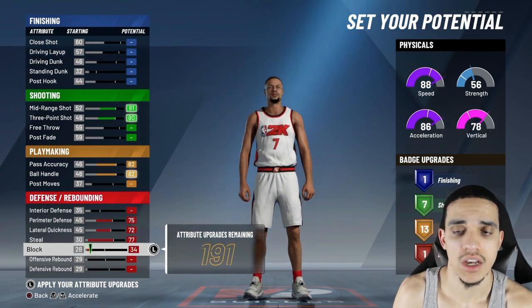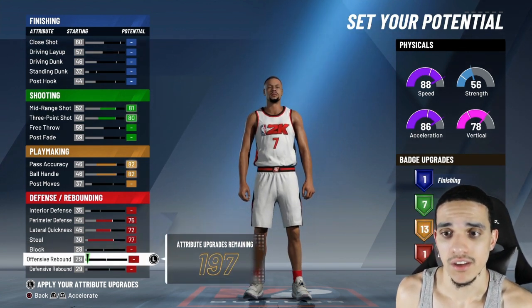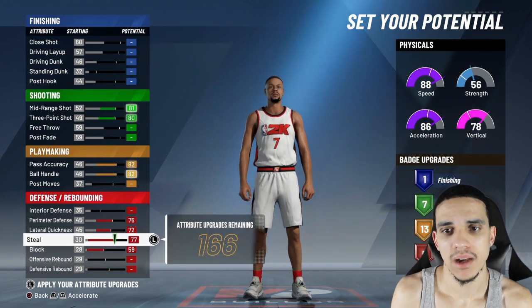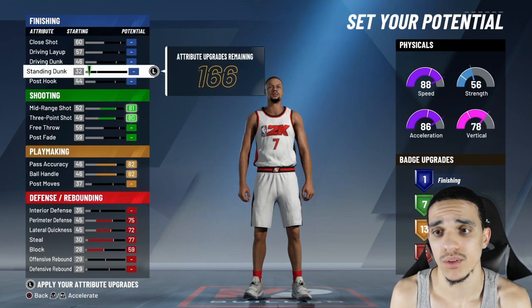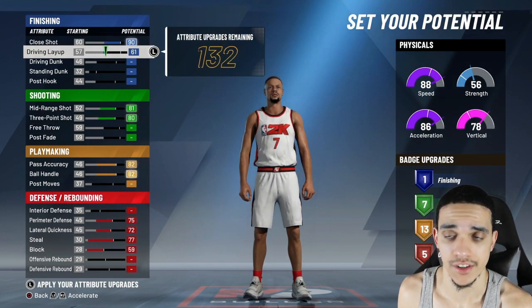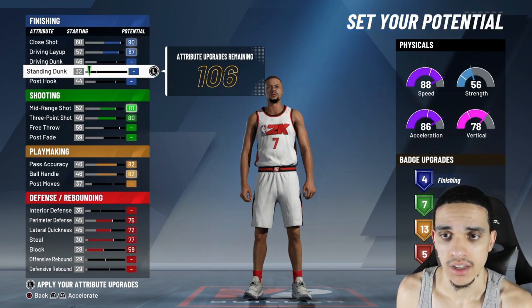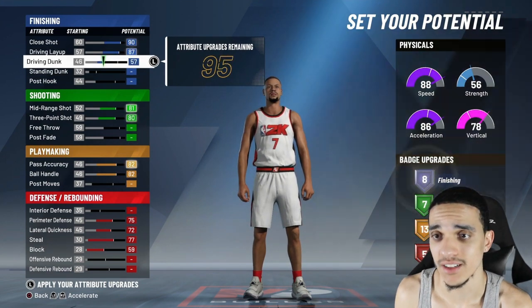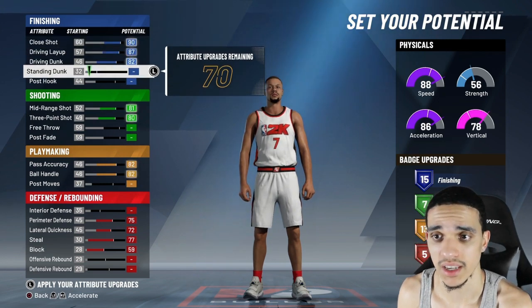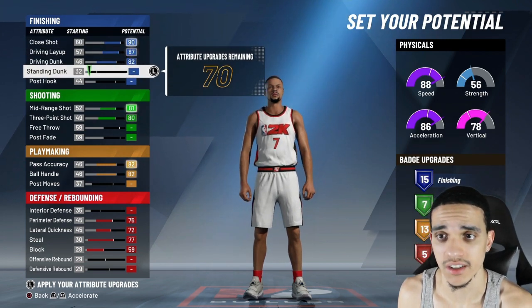My pass accuracy is 82, my ball handle was 82. I made this guy at 6'5", and I believe my ball handle went to 79 once I made him 6'5". People aren't really going to be able to be too tall this year, but I don't like a super short player. I might try out another build, but as of now this is the build I'm going to be making. He's 6'5" and I think I had his wingspan at around 81.